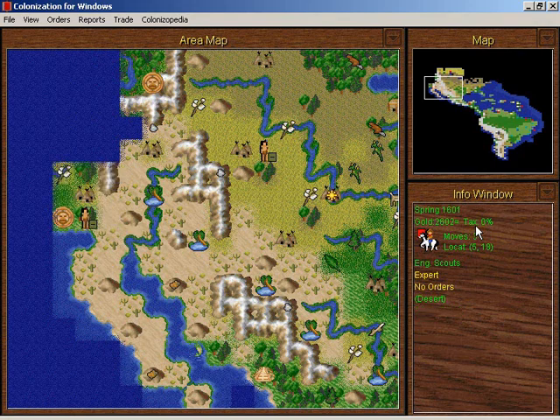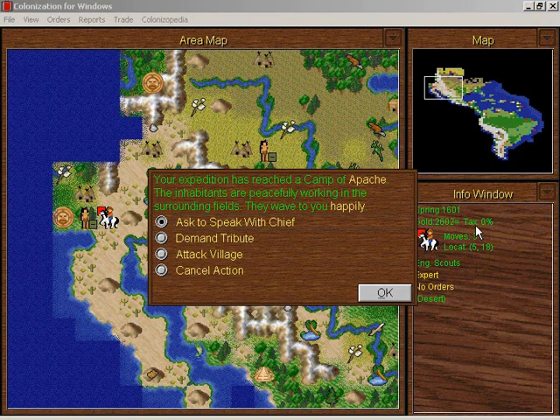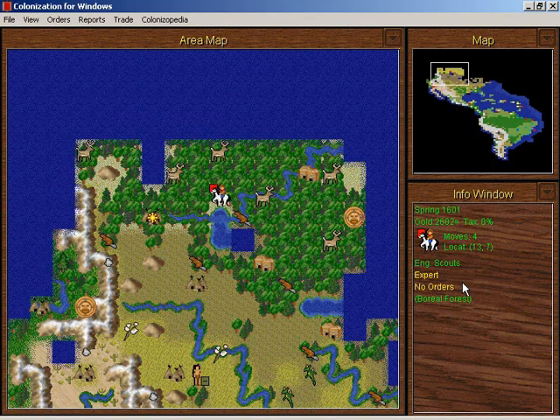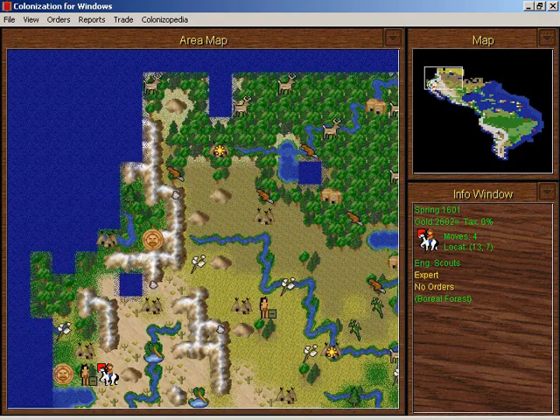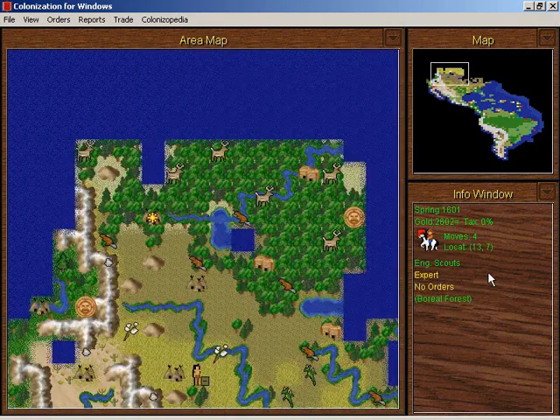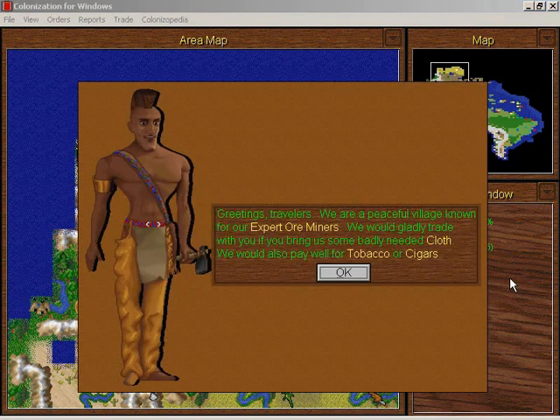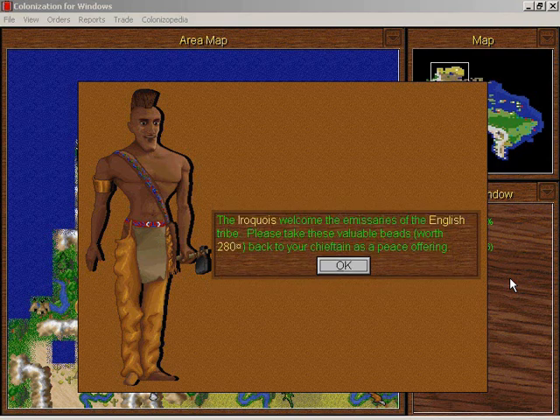Our scouts will now continue exploring California. The Apache are there — they train seasoned scouts and they want rum, tobacco, and horses. Like everyone else in North America they're going to tell me about nearby lands. Here are some Iroquois — they train expert ore miners. The Iroquois have given me valuable beads — I like valuable beads.